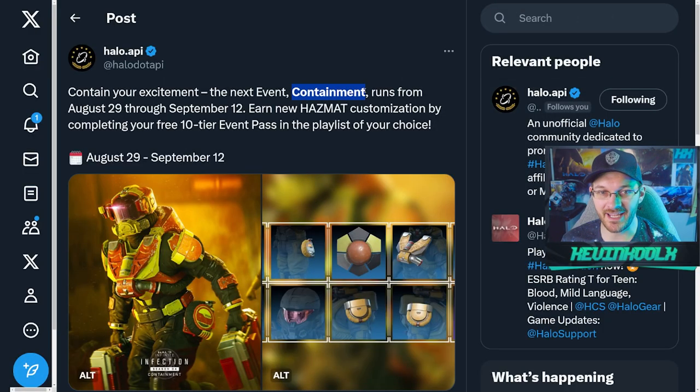Halo Infinite's next event is going to be called Containment, and it's going to be running from August 29th all the way to September 12th, which earns you some free customization for your Hazmat Core.